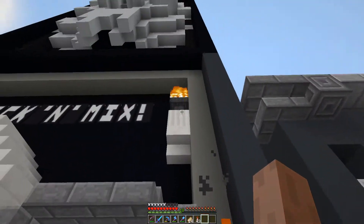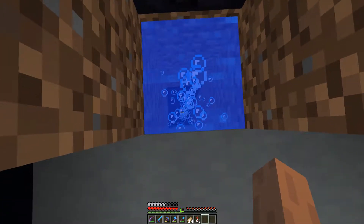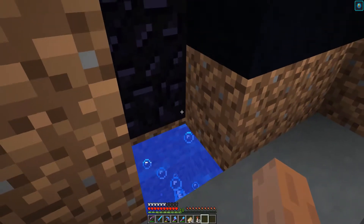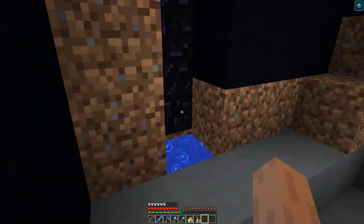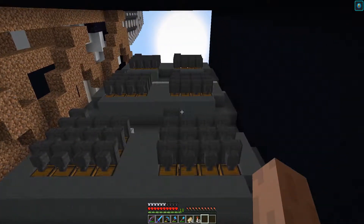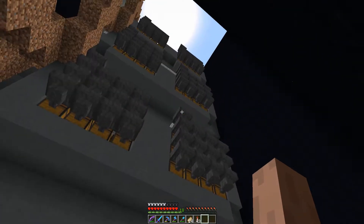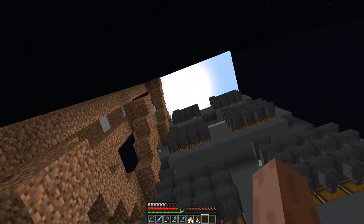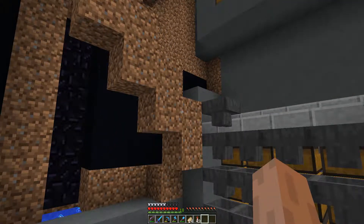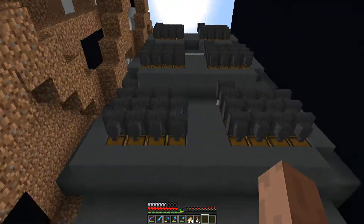If I head on up you can see what I mean — this is the top of what will be the item elevator. You can fall in there and nothing's going to happen because there is soul sand at the bottom to force all the items up. This is going to go up a bit further, but first things first: this is the back of our shop. We have all these hoppers in place and the first thing we need to do is put a filtering system on every single one of these floors. Once we've got the filtering system in place, what we're actually going to do is run an ice path along each floor.